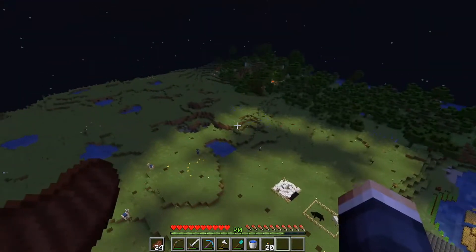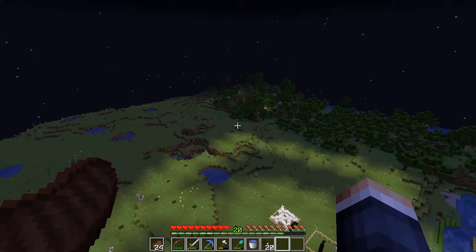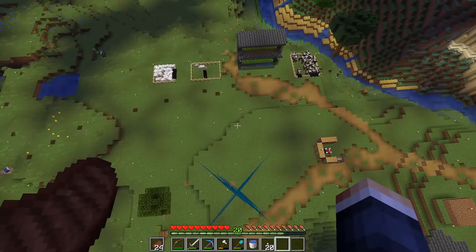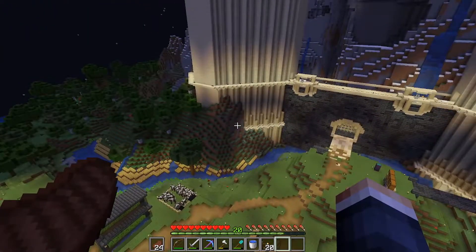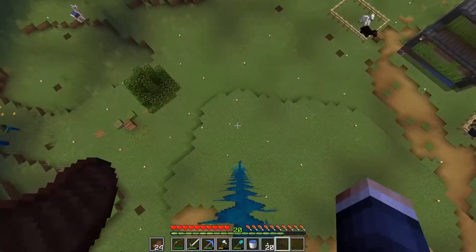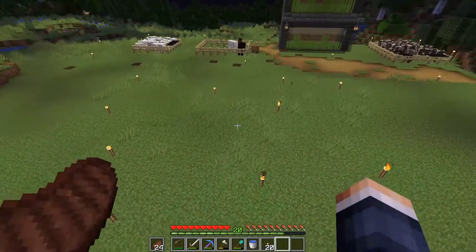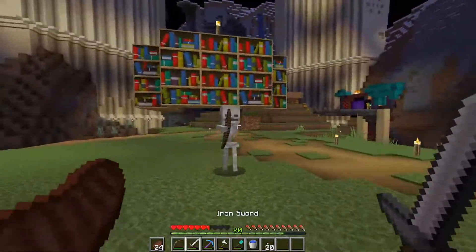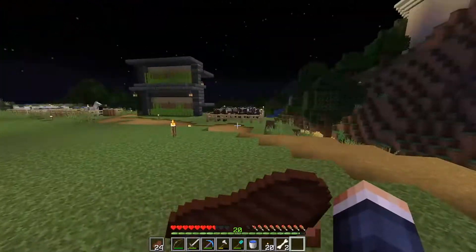As for farms: the horse stables are going over there, and I think the sheep and cow farms will go here. In here I might do storage houses — I was thinking separate giant units for each block type, like a giant housing unit for cobblestone and stone-related things, another for wood and dirt, and then a sorting system for miscellaneous stuff like sand, gravel, and feathers.